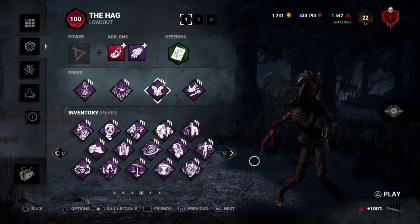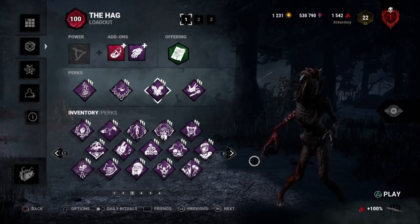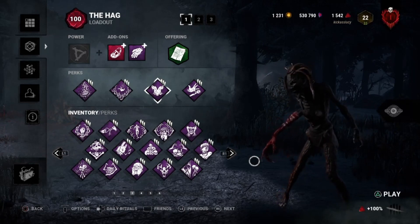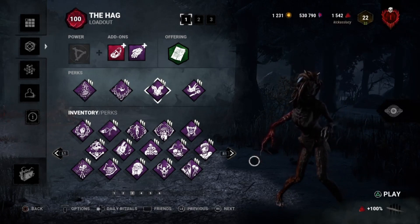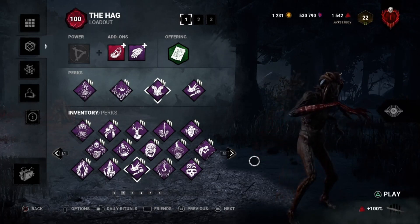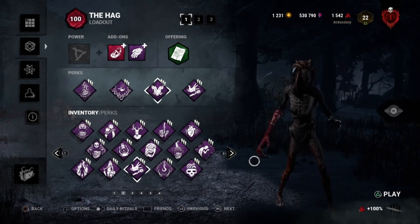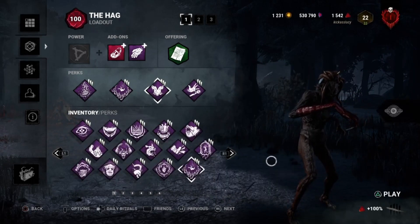To make up for it, today I have a more unusual build for you with my Hag. This is a build I rarely run — but I say build, it's more to do with the add-ons. I rarely run these add-ons on my Hag mainly because it removes your ability to teleport, and that is the playstyle I prefer. I'm going to explain what the add-ons do, the map I'm going to and why, the perks I put with it, and then show you a quick game.